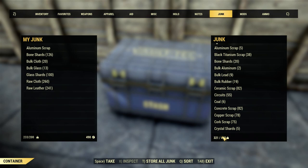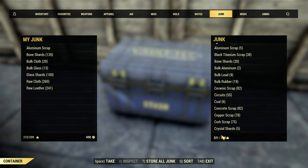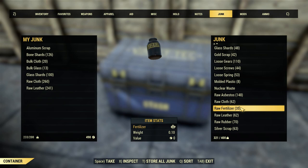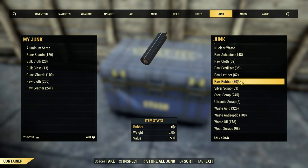Rubber is another one that tends to build up. I've made bulk rubber here. I've got 70 raw rubber - I recommend keeping 60 to 80. We'll just get rid of this bulk rubber; since I've already bulked it, I'm going to sell it. There's another 10 pounds.